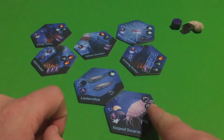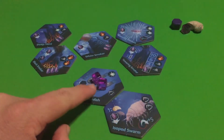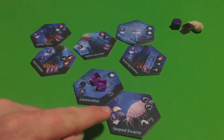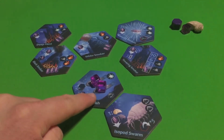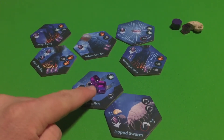For instance, here's the Isopod Swarm — it has two predatory tags and it's adjacent to the Lantern Fish. So the grow ability is to add two now to the Lantern Fish. That's every time, if this was all you had adjacent to the Lantern Fish that had these predatory tags on it, then this is all you're going to get per time that you choose to use its grow ability.